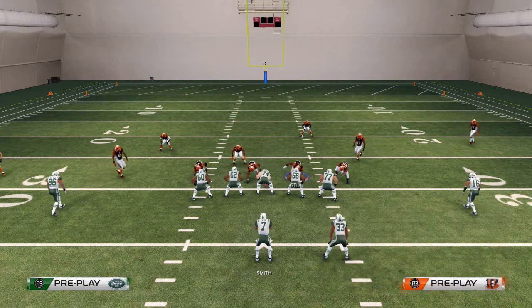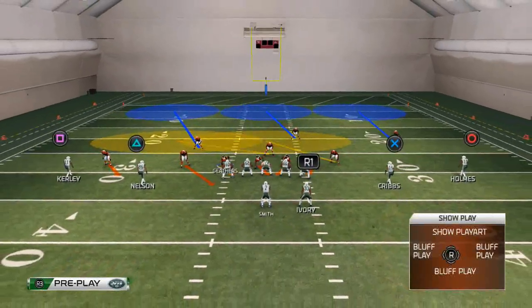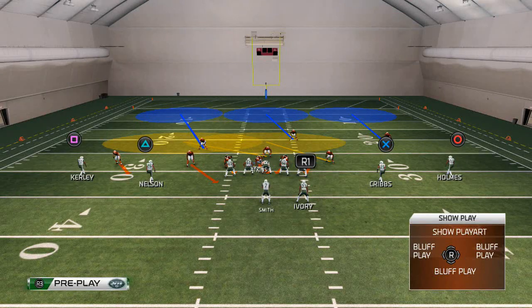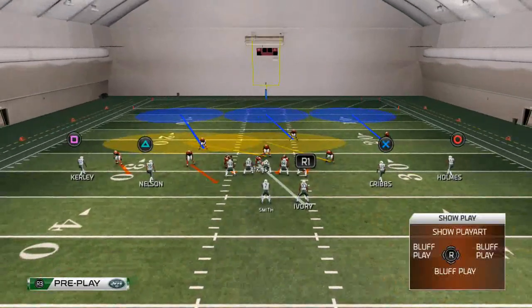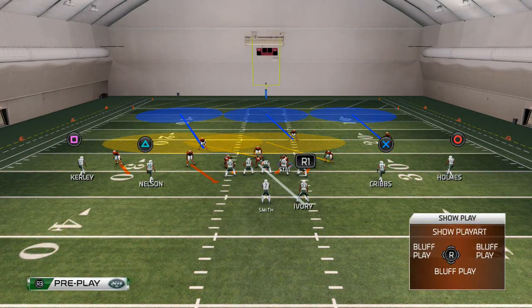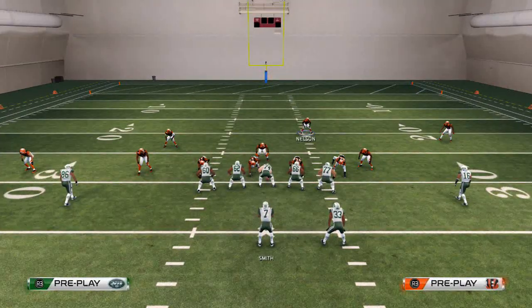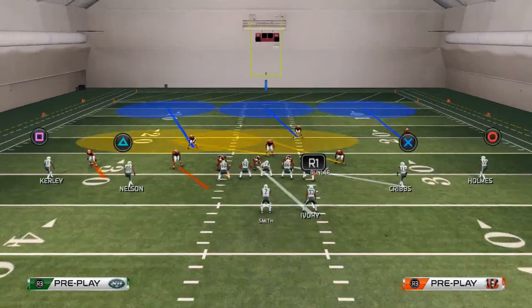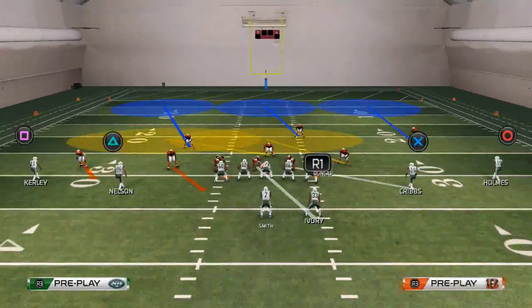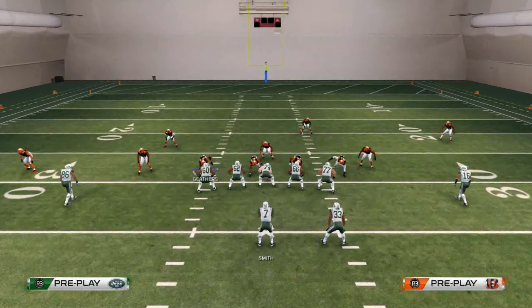What we like to do is base align, shift our linebackers to the right, crash our defensive line down. We then take Geno Atkins and man him up on the running back. We take the next player and place him in man coverage on the slot receiver on the right side of the screen or the tight end, and if there's neither of those, we put him in a quarterback spy. The defensive end we place into a flat zone.